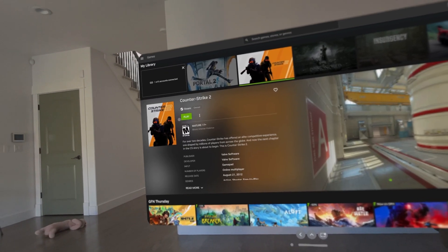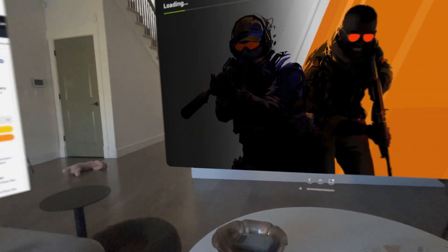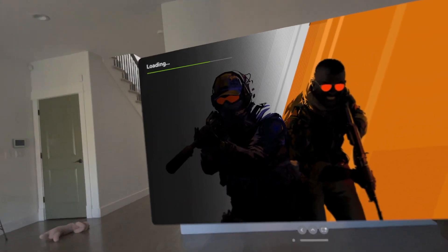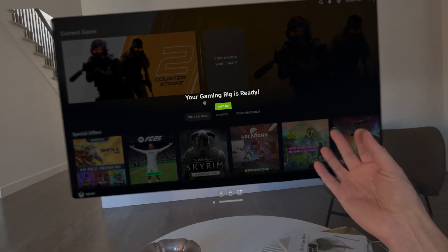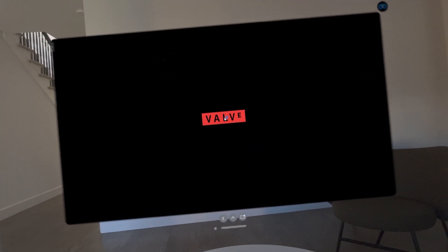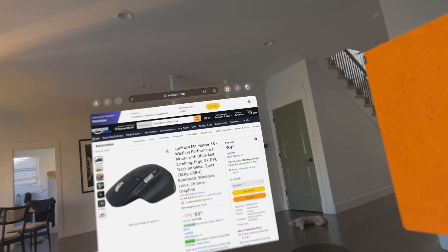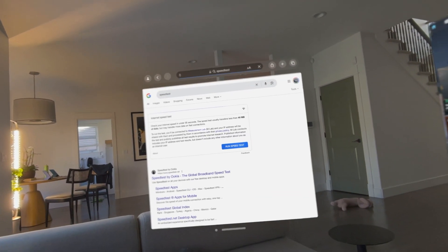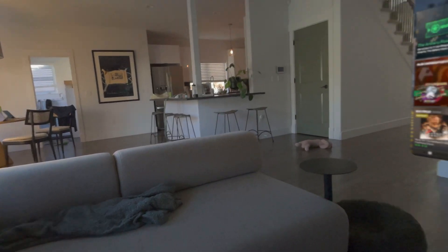I'm going to try Counter-Strike. While that's connecting, I'll also mention I have my PS5 controller linked via Bluetooth — super easy to set up. You hold the power button and share button for about 10 seconds to go into pairing mode and link it like any Bluetooth device. I'm also running on 5G fiber Wi-Fi. Let's do a quick speed test so you can see what I'm working with.